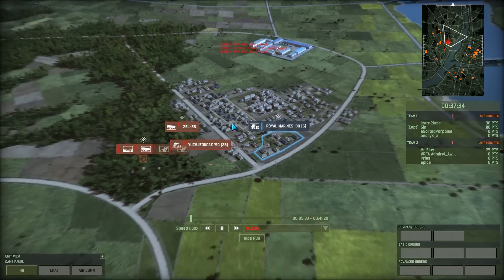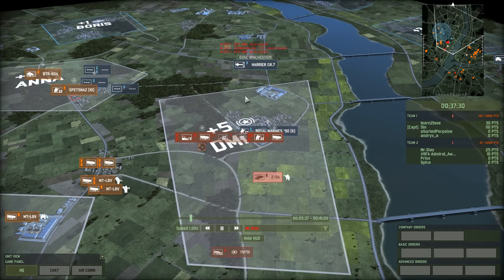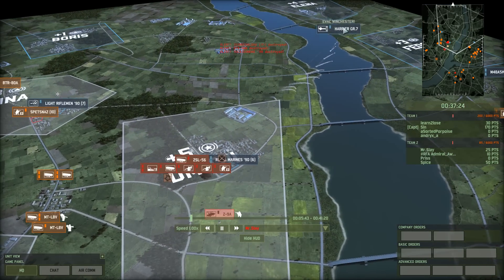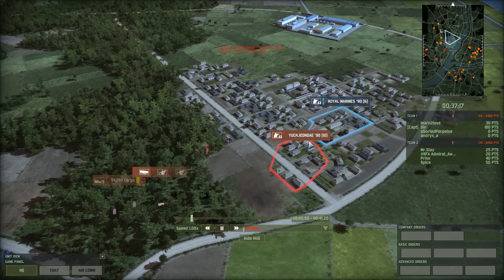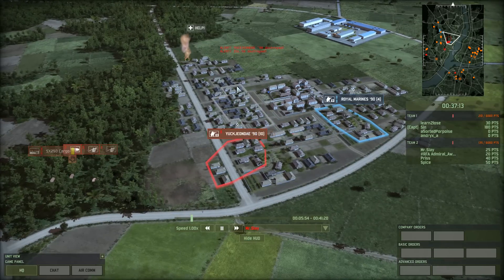There's some more infantry skirting about here. A bomber comes in — a Harrier GR-7. That's going to really hurt his infantry. Unfortunately the Harrier maxed it out. The AA did respond to that, but not effectively.